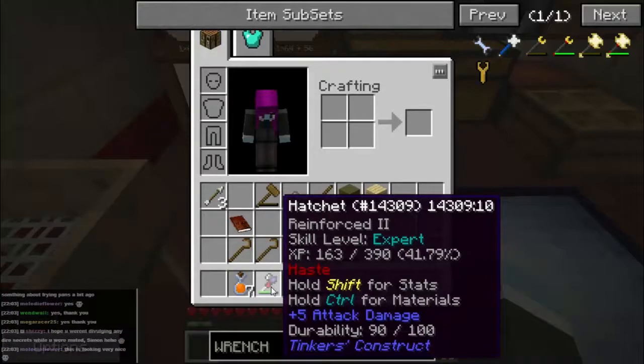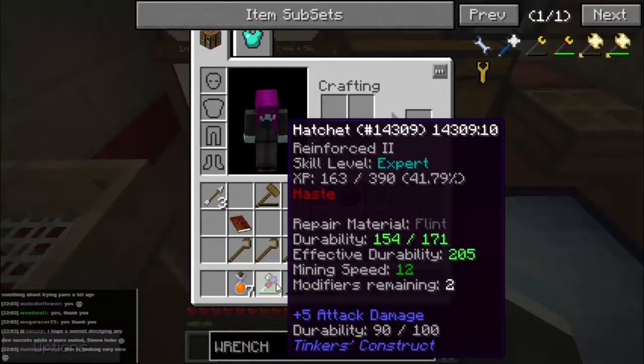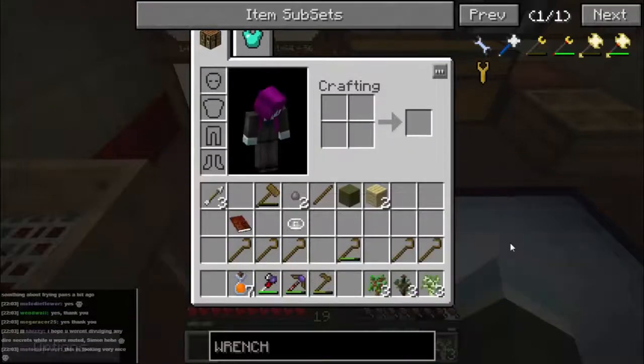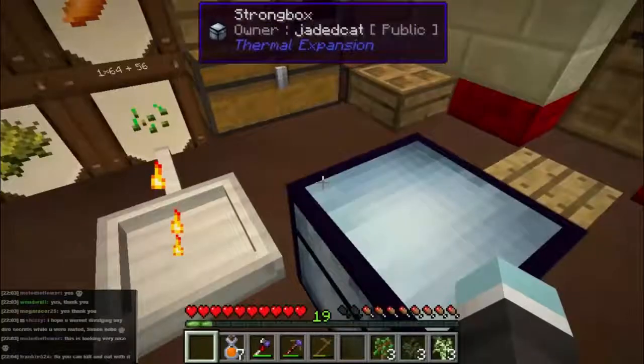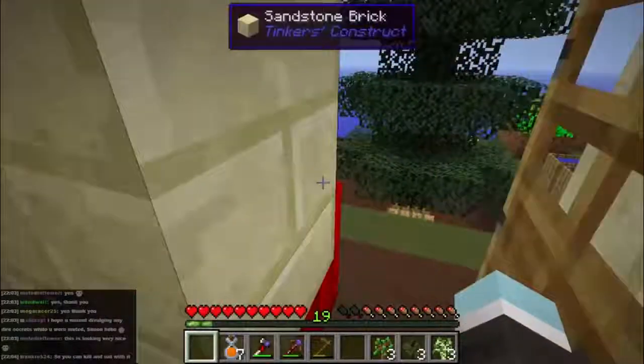I upgraded this hatchet and gave it a bone handle because I've been using it so much. It now has a speed multiplier of 12 - with a wooden handle it had a speed multiplier of 4, so it's now 3 times faster, which is excellent. Obviously one wasn't enough. Let's hope two is - anyway, let's go have a look outside.